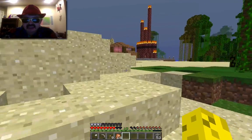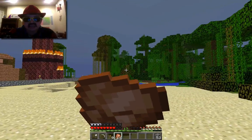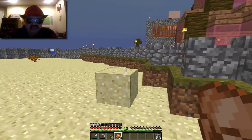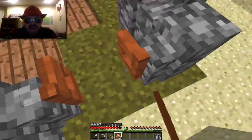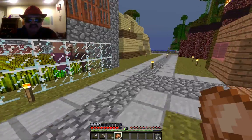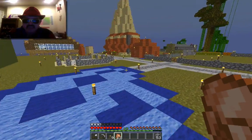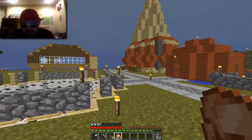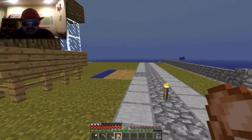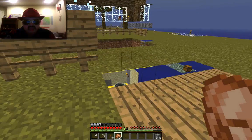So back to the cactus farm — I'm probably going to take it down. And the question is what to do in the next episode. I'm thinking I'm going to build a treehouse like Think Noodles and clear out that area like Think Noodles. I know I made this world to do a different take on Think Noodles' world, but I really want a treehouse in that same spot. Whoa, what the heck is happening with these chunks? I think I broke Minecraft.